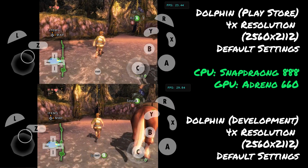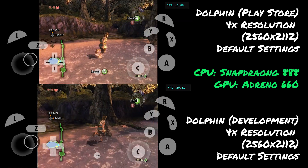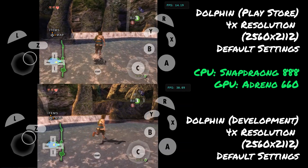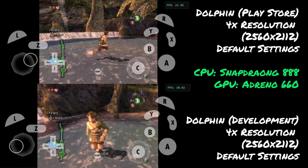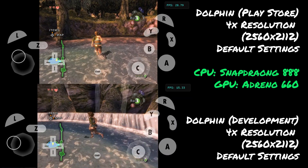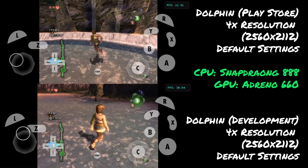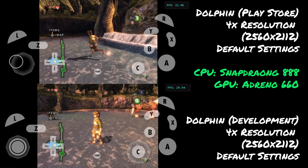Here's a quick comparison between the Google Play Store version of Dolphin and this brand new Dolphin development build. There is a massive performance difference between the two. They're both running at 4x resolution. There is slowdown on both, but the development version picks up very quickly and actually gets to 30 frames a second.